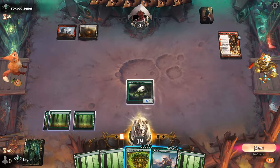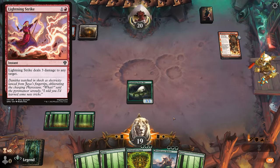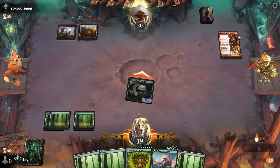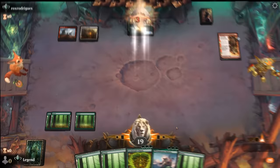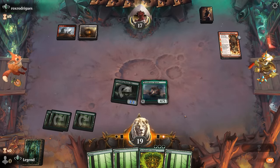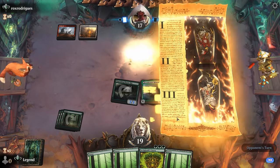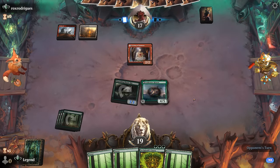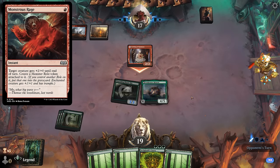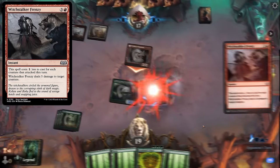Play our land and attack. If they try to Lightning Strike, we could use Archdruid's Charm to put a counter on it. Otherwise, happy to play Polukranos here. Nothing end of turn is surprising, so the opponent must have a lot of three-drops in hand — maybe some pump spells like Monstrous Rage, which would still trade for Polukranos, or maybe a Witchstalker Frenzy.